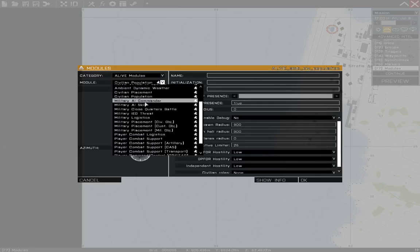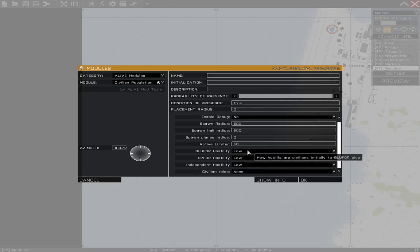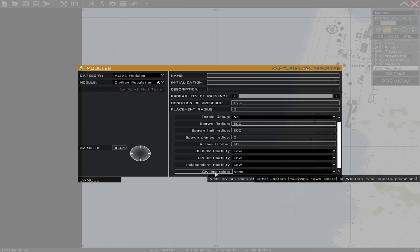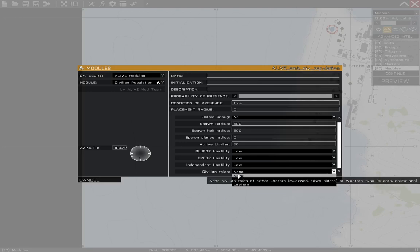First, you're going to need a Civilian Population Module. You can set the settings however you wish — pretty straightforward for the most part. You can set hostility to each side, and then you can select civilian roles. This just determines the types of special civilian roles you'll get in asymmetric missions, such as maybe talking to town elders and such. We'll leave that off for now.